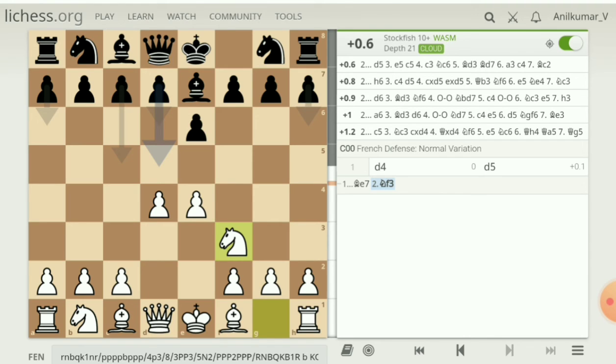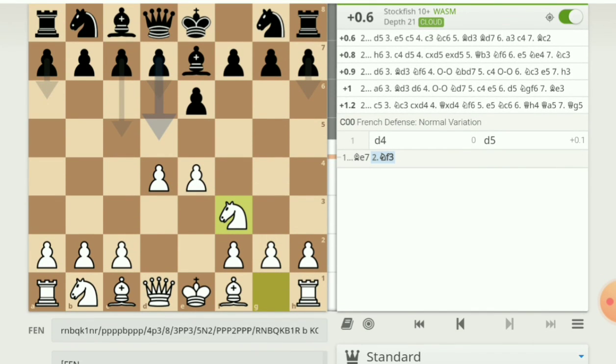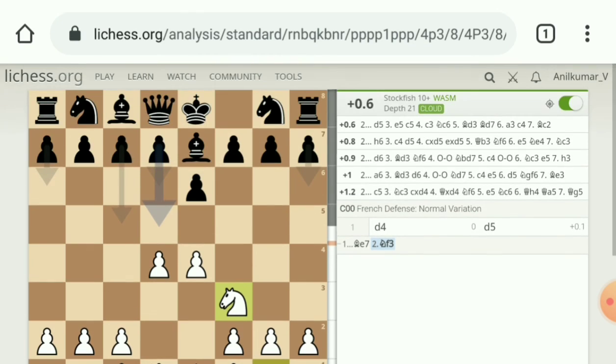c3 and d5 is the best one, challenging the White center, or h6 preventing the knight. You can also play d6, a6, or c5. Like that, you can study openings with lichess.org.